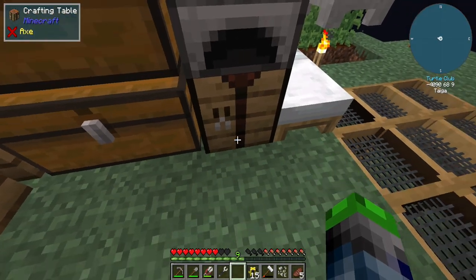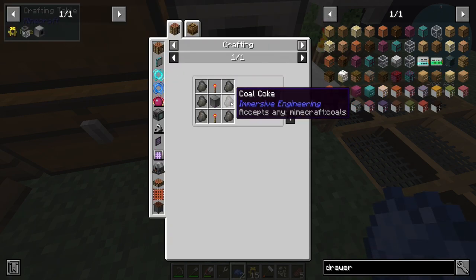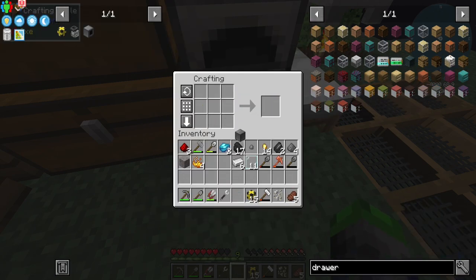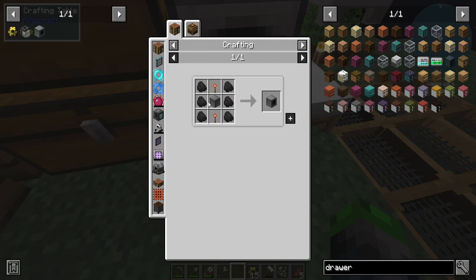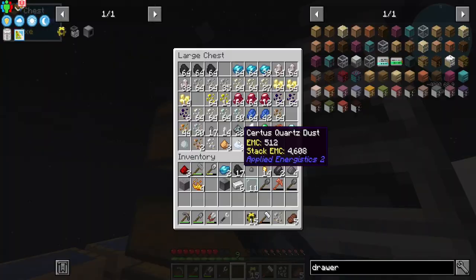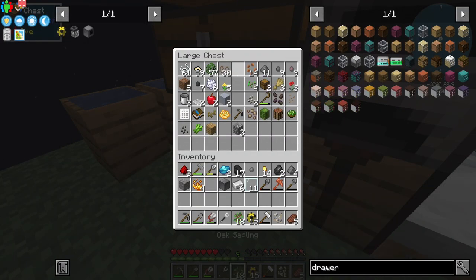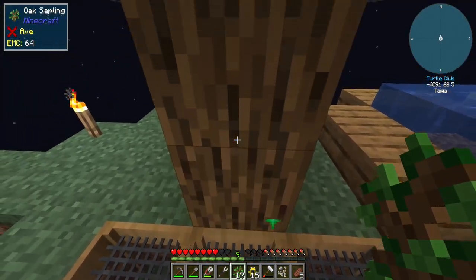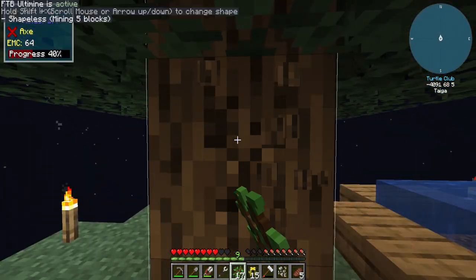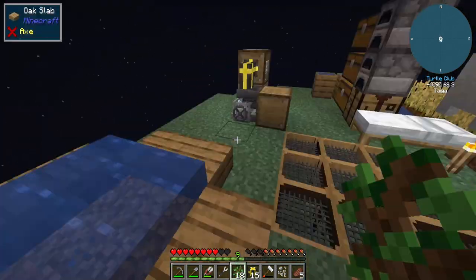Now that we have gravel going to be semi-automated, this should make it easier for us. So I'm not super duper worried about the cost. But we do need some more redstone torches, and we are out of wood. Time to twerk it out — when in doubt, twerk it out.